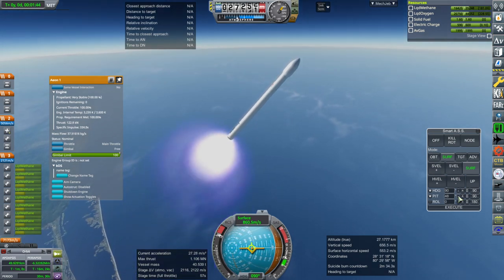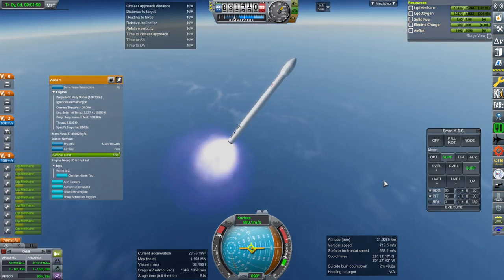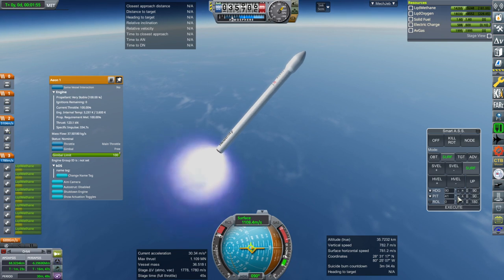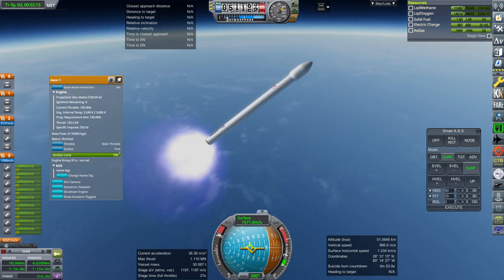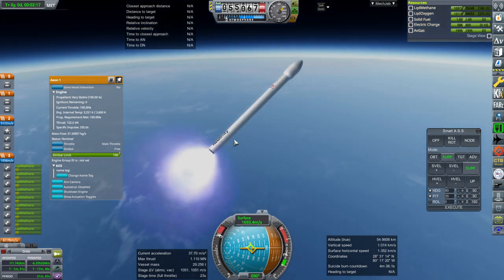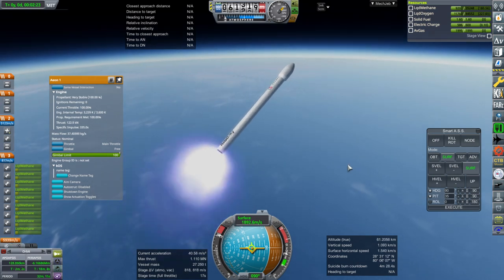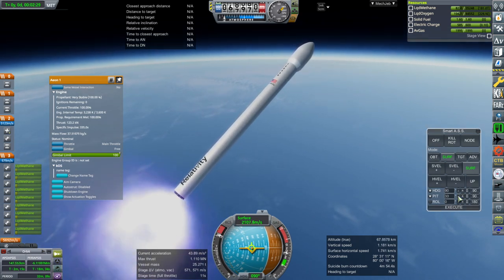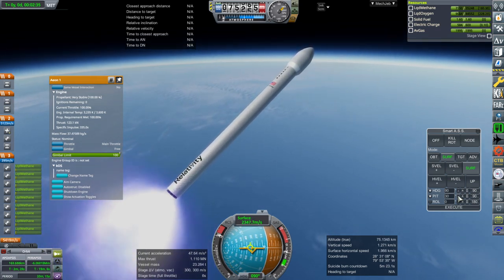If the engines are less efficient, that means the dry mass of the rocket is less. If the engines are more efficient, that means the dry mass of the rocket is more. It's a little bit tough to tell which way to go with that. The burn time is correct because in the payload user's guide they had the stage timing, so I feel reasonably confident about that. It could be that the rocket carries more fuel than this, but probably not too much more because otherwise it won't get off the ground. The liftoff thrust is correct based on what the payload user's guide has.